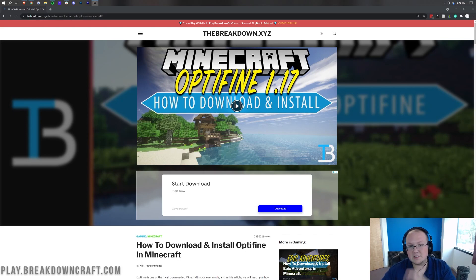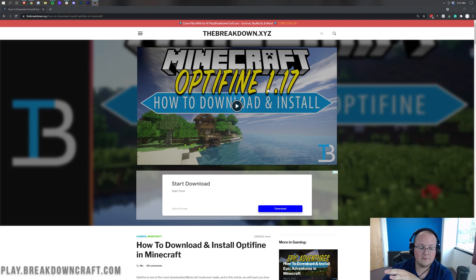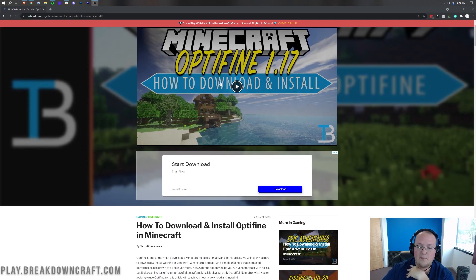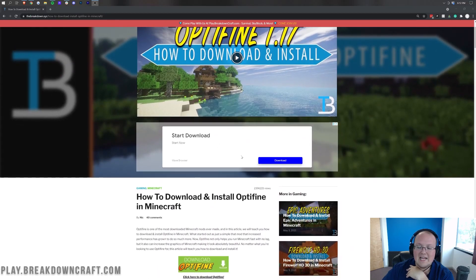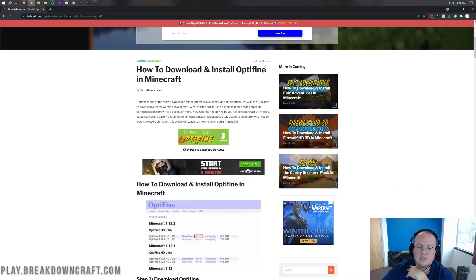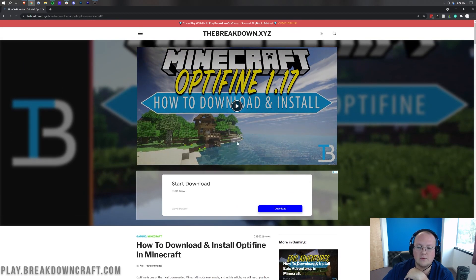The first thing you're going to need to do is go to this tutorial — it's going to be the second link in the description down below. It's our in-depth guide to getting OptiFine for Minecraft 1.17, covering everything you need to know. It has helped over 2 million people get OptiFine set up. Just click the Download OptiFine button and go through there. There's also a video tutorial linked in the description.